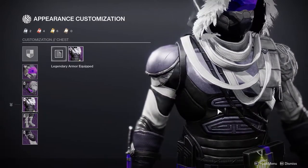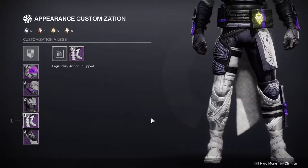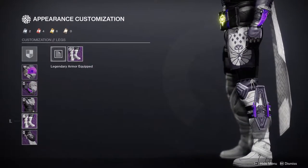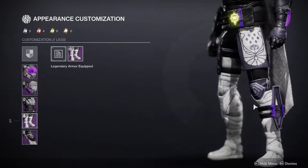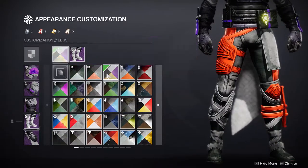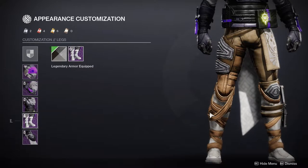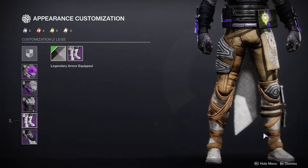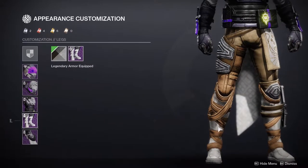The chest piece is super dope, and the boots are super cool as well. I would have preferred a dagger down here instead of whatever that is, but it still looks cool. I really like the design elements on them, and this is definitely going to meld well with the Leviathan armor set.